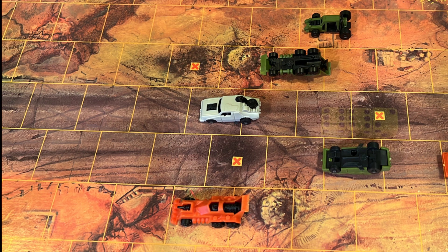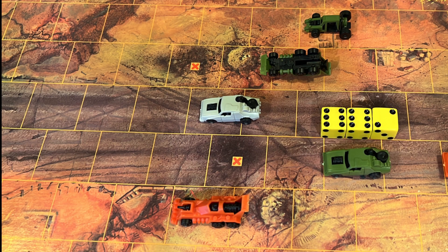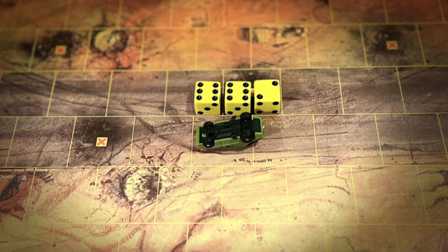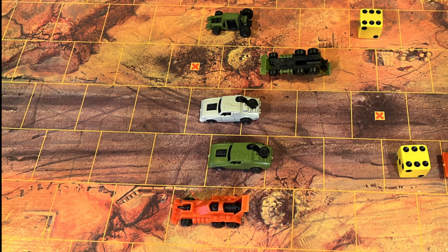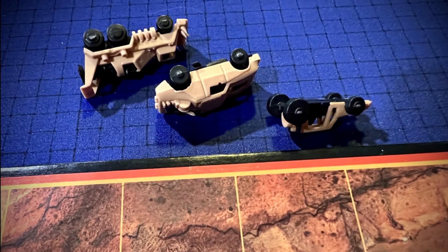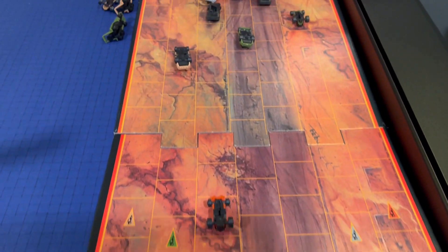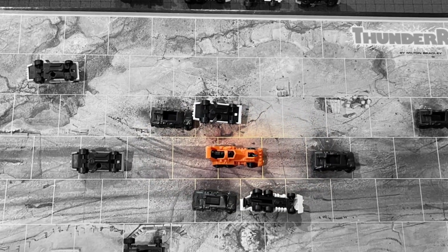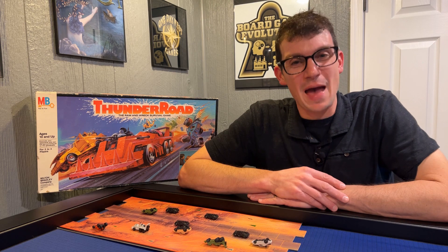Regardless of how many wrecked cars you have on the board, you always roll three yellow dice. If you happen to roll two sixes, you can choose to repair one of your wrecked cars on the board — you cannot repair a car that was dumped off the board. To repair a car, flip it over and it is now considered running. Assign a yellow die to each of your running cars including the repaired one and move them as normal. If at any point all of your cars have been dumped, you are officially out of the game. When one player has the only running car or cars left on the game board, that player has won the game. And that's how you play Thunder Road. Thanks for watching, and until next time, happy gaming!